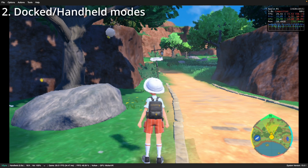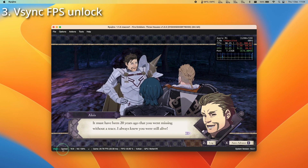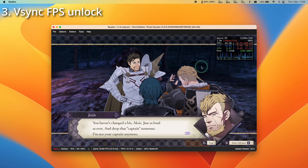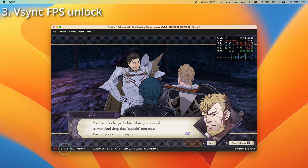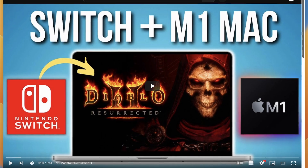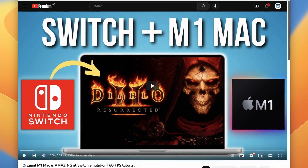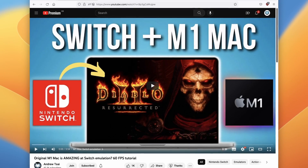Lowering resolution will also use less power and keep your Mac cooler. Ryujinx on a Mac does feature quite a lot of screen tearing, and there is a V-Sync button on the bottom left of the screen. It doesn't function like traditional vertical synchronization, but it does unlock frame rates in some games. For example, in Fire Emblem Three Houses, disabling V-Sync will make it go to 60 frames per second — no special cheat or patch required. Check out my main channel video to learn how to get 60 FPS cheats and patches working in most Switch games.